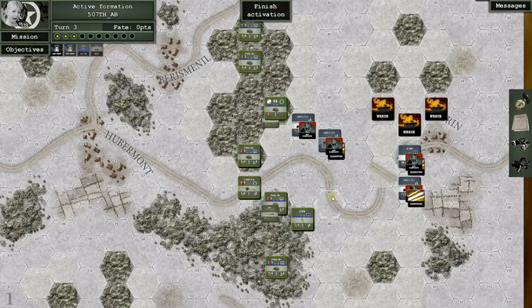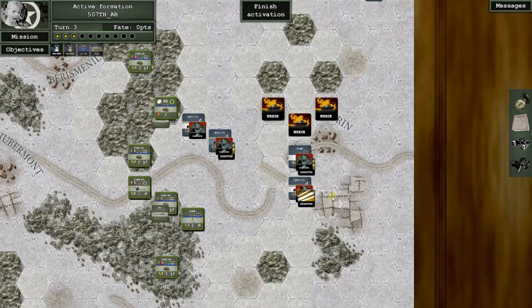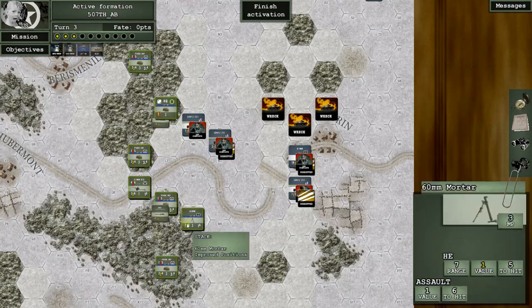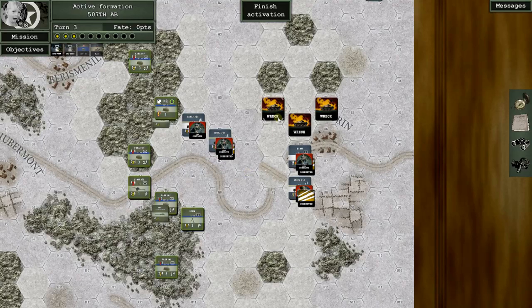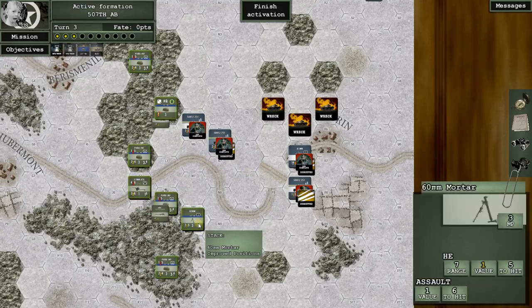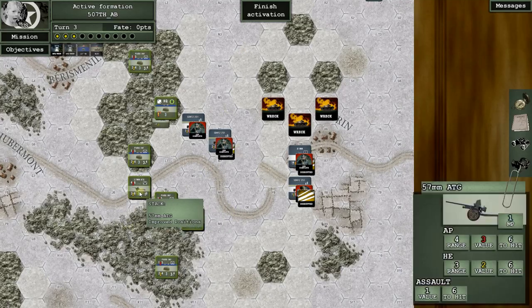And remember we talked about replayability — what happened here is that playing as the Americans, we blasted their headquarters early, so they haven't been able to use their artillery. It's worked the other way for me too, where the chit pulls worked in the Germans' direction, the headquarters moved up, and they landed barrages that cut down the defenses by two-thirds. The random number god is a harsh mistress.